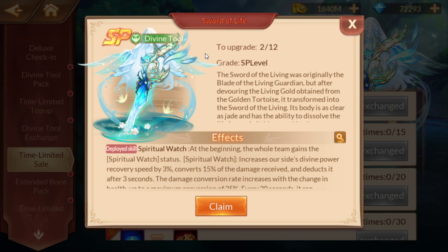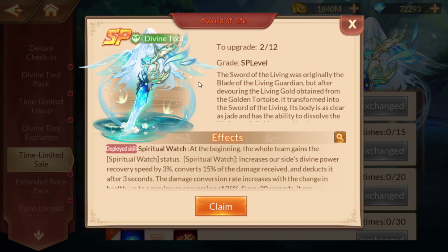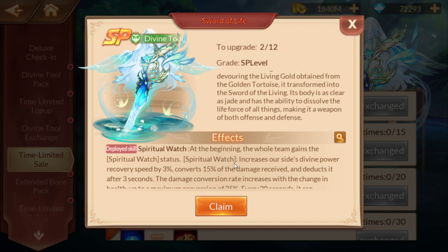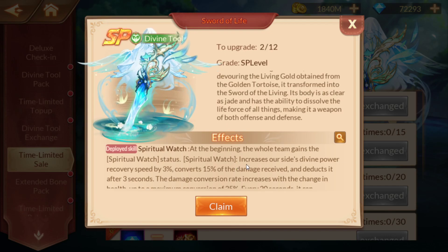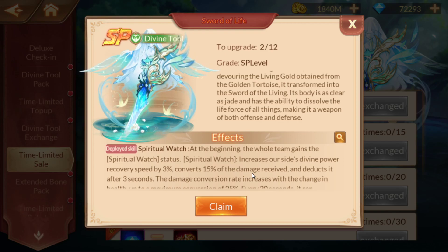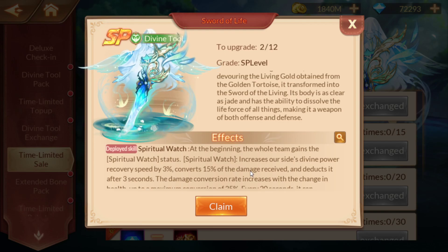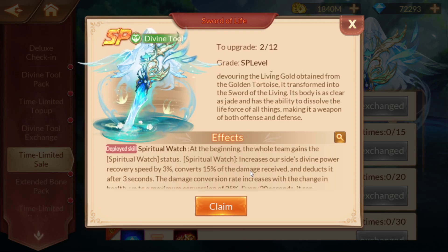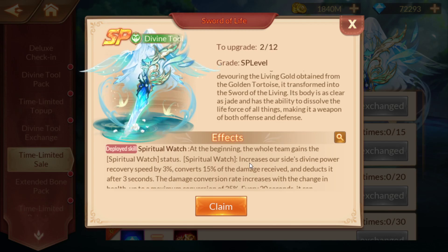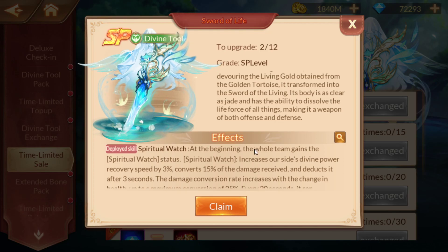I did summon it, so we finally do have our first SP Divine Tool that I was able to summon. Unfortunately, it's the NHP version, which is what this indicates. There are two types — destruction and an HP version. This is an HP version, so you're not going to get really any type of damage out of this. It has recovery speed and converts damage received by 15%, and it deducts that. So you're not going to see any massive increase in your damage output from this, but it's not designed for that.